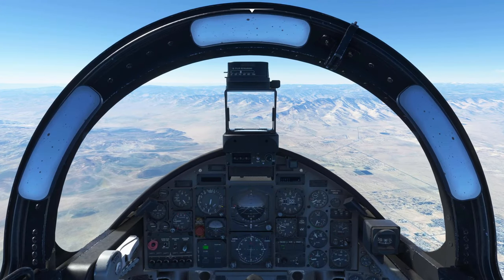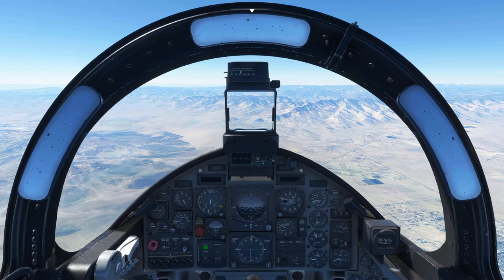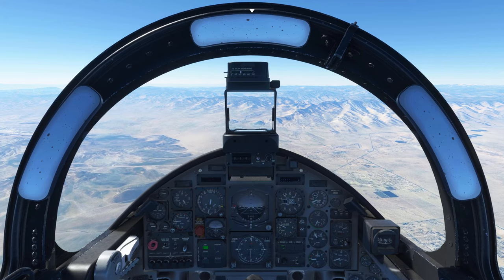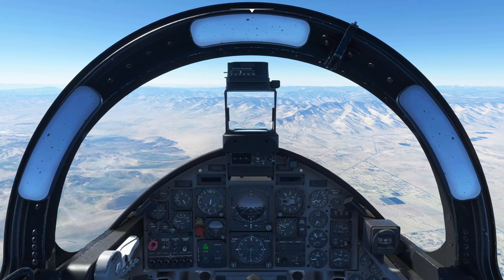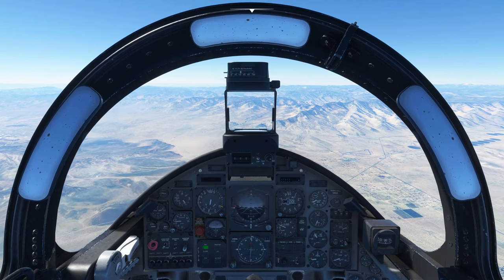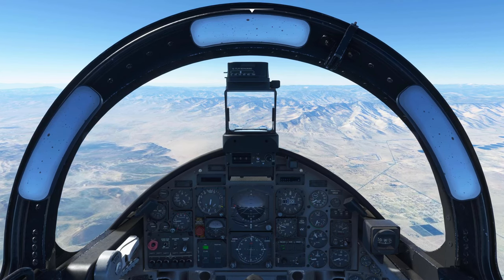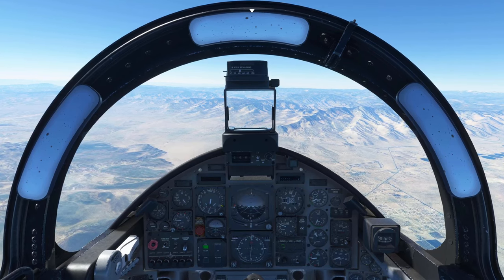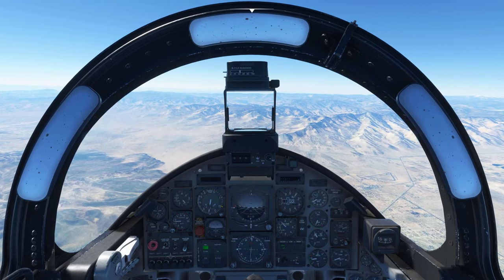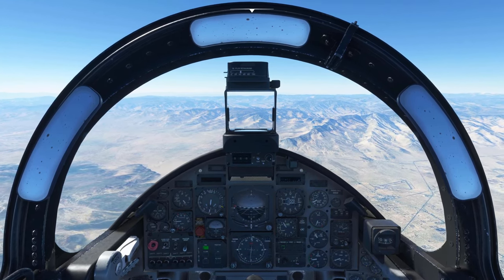You can just about make out Lake Isabella out in front of us — we're looking for the dam on the west side. The MB-339 is fundamentally an Italian trainer aircraft designed in the 1970s. It entered service in 1979 and 230 have been built. It's still in active production and has served with countries such as Italy, Nigeria, New Zealand, Peru, Ghana, Dubai, the UAE, Malaysia, Eritrea, and Argentina. In Eritrea and Argentina it served in the Falklands War and the Eritrean-Ethiopian War, so it has seen a little combat as a light attack aircraft. For the most part it's used as a trainer for jet pilots.